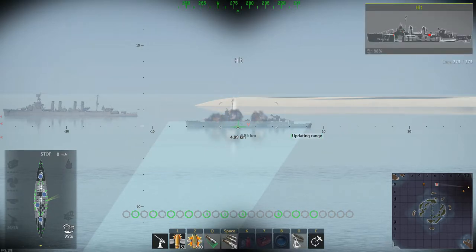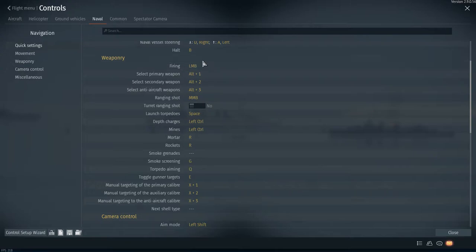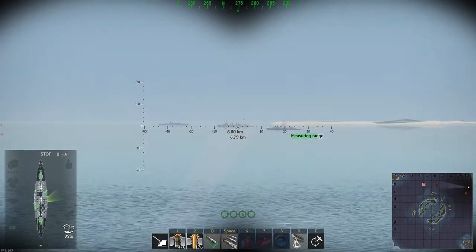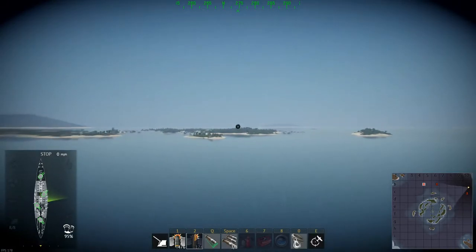In controls you can also set a ranging shot key — I've got it as middle mouse button. This should help range quicker. What it does is measure the splash of water next to the ship for a better range solution. When you fire the ranging shot, it sends out a single main caliber shell, and you can see the ranging number climbs quicker as a result.